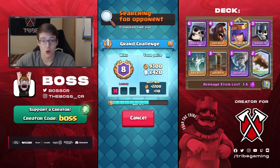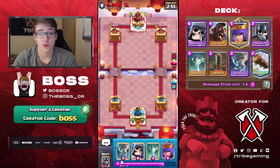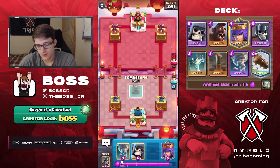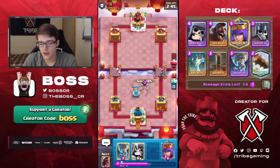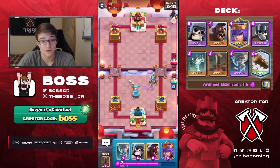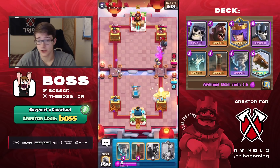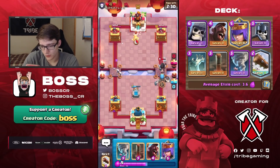We're 8-1 right now, trying to get the 12th win. Tombstone is in my starting hand — it's a really safe opening play. Even though it doesn't apply pressure, it prevents your opponent from pressuring and it's always safe to open with. He's got dark prince, dark prince, and bandit — probably some type of bridge spam deck, maybe Paka or mega knight.